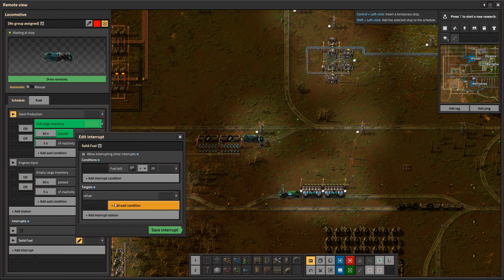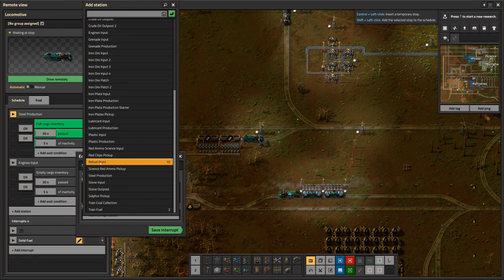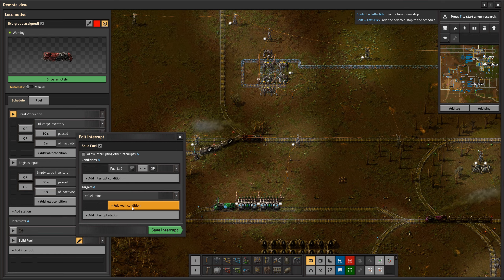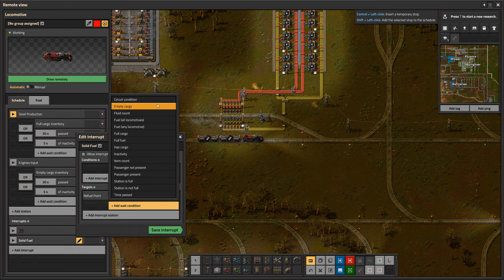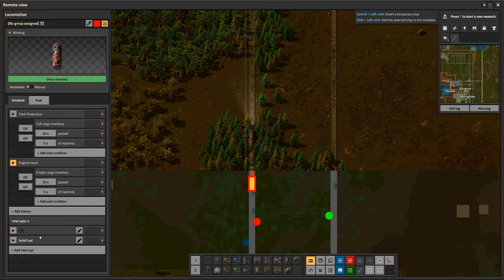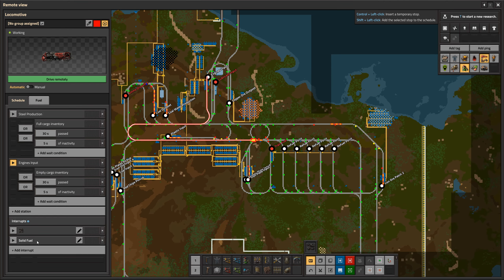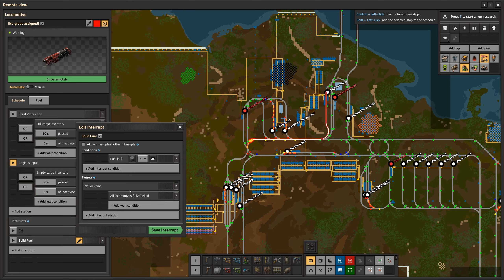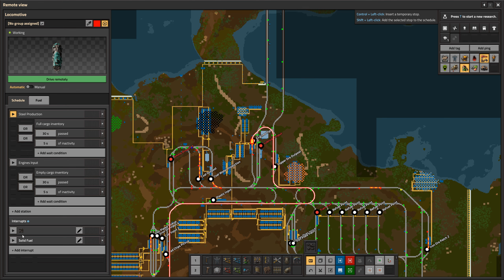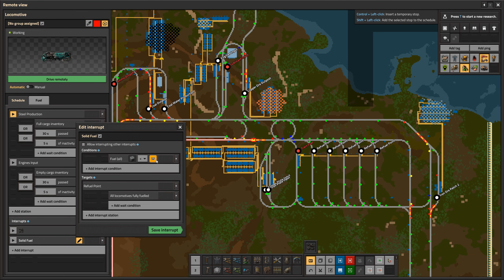We check fuel for all locomotives. A locomotive can fit a maximum of 150 fuel, and by clicking on the fuel type button we can select what type of fuel to check for. Right now the existing interrupt checks for coal, but this is the solid fuel interrupt, so we select 'solid fuel,' press confirm, and set the threshold to less than 25. Then we select the target station — we type 'refill point' and choose that from the list.